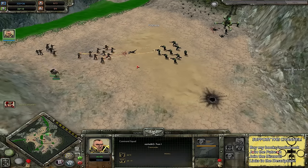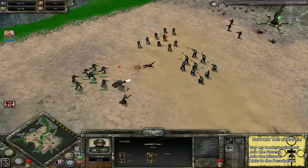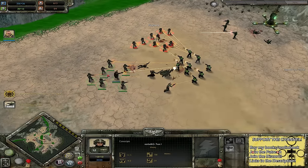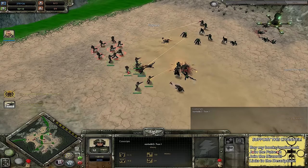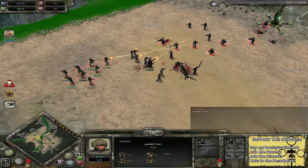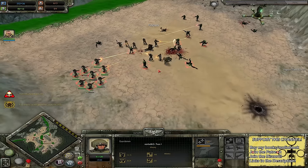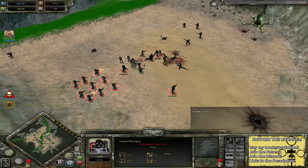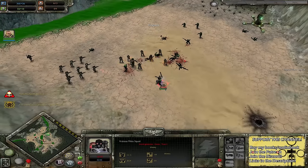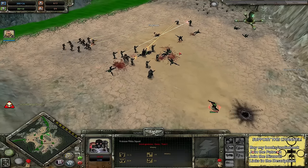I've seen the commander squad coming over here as well to spot these guys. Commissar with the Conscripts — quite a lot of the idea of putting a Commissar in with these guys. If you ever need a shooter, you're losing a regular Conscript rather than a fully qualified Guardsman. Command squad just tearing apart those Militia squads — Priest in there as well getting some good stabbings, absolutely annihilating that squad quick-sharp.